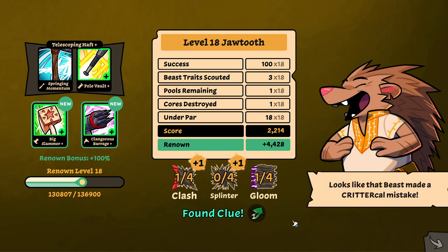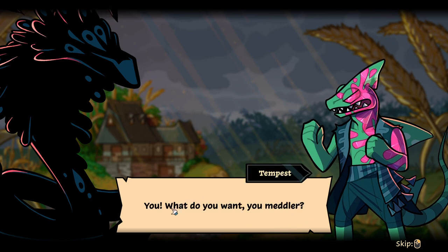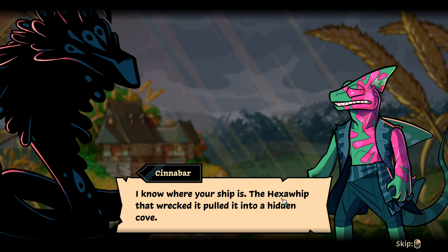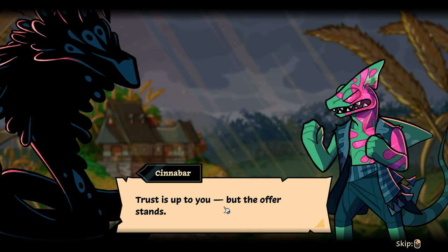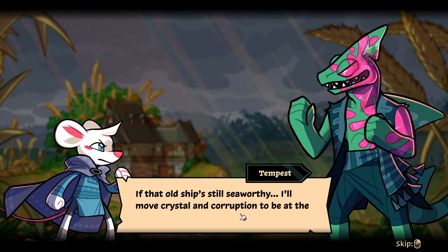I'm not sure what to do with this whole game, actually. Because I started — I think I want to start live streaming. And if I'm gonna cut one game, it's gonna be this one. Cinnabar: I heard you were looking for a certain Emerald Avenger. You — what do you want, you meddler? I asked around about the scraps that Skipper collected. I know where your ship is. The Hexa Whip that wrecked it pulled it into Hidden Cove. And you think I'll just make you worried for it, don't you? Trust is up to you, but the offer stands.